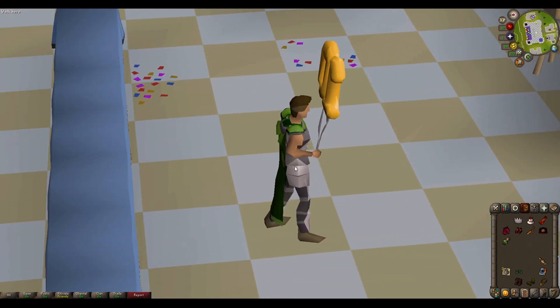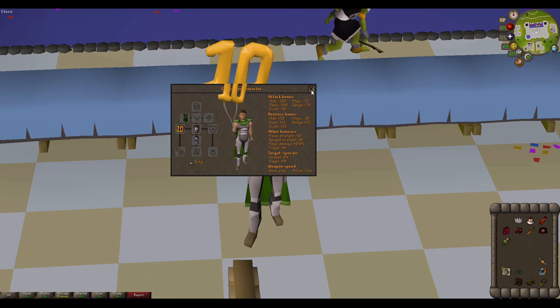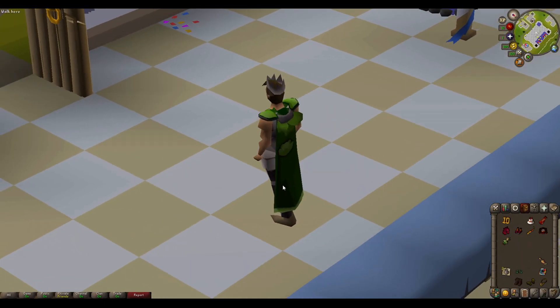First up is the 10th birthday balloons, equipped in the weapon slot. Next is the silver party hat.